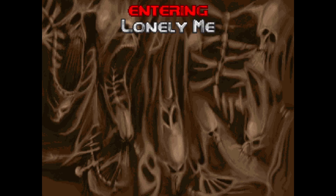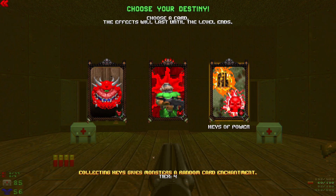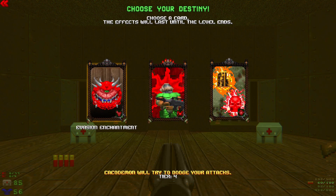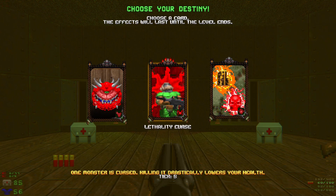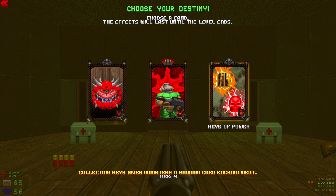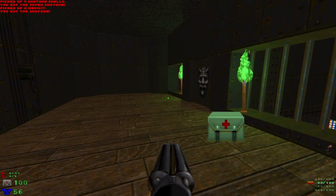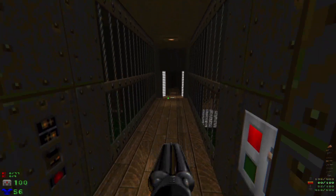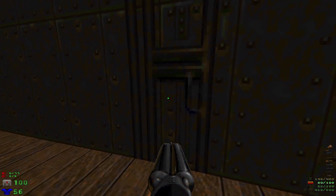Let's do one more - Lonely Me. That map was made by me! It's the abandoned mines remake - the name is a pun, like many of these are. Let's pick our corruption card first. Kekodemon will try to dodge your attacks - there are a lot of them in this level. One monster is cursed, getting it drastically lowers your health. Collecting keys gives monsters a random card enchantment. Our fate is sealed. This is abandoned mines - it's a metal lift, goes down, goes back up, and has some secrets.